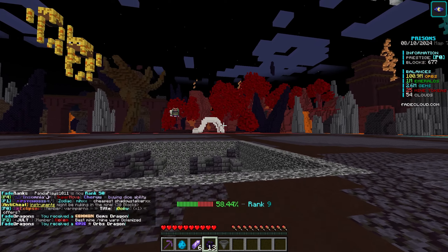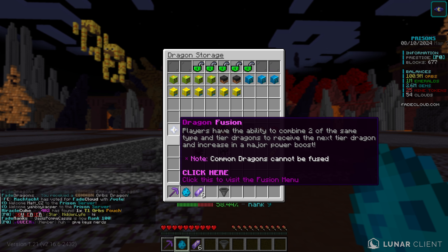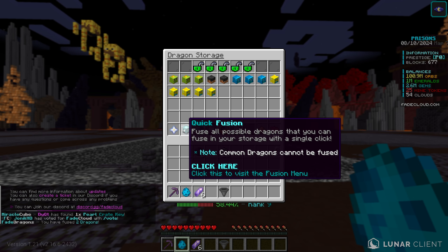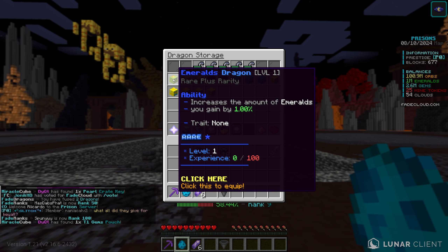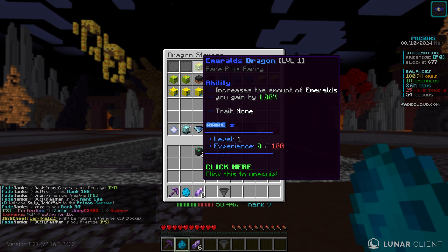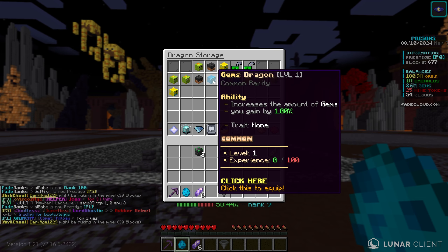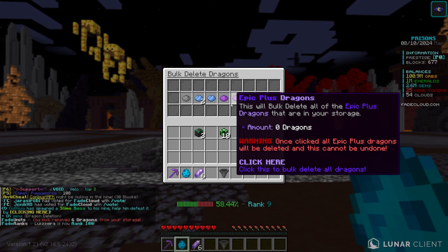These are the dragon eggs. I'll open all those up real quick. In here we have all these different rarities — common dragons are pretty much useless, so all the common ones kind of suck. This one's shiny, which just means it's a special rarity. I'm going to quick fusion all these, which basically combines different rarities together. We have an emeralds dragon that is a one-star rating from combining two rares. A rare EXP dragon is good, and an epic orbs dragon — that is huge. I'll bulk delete all the common dragons since we just don't need them.